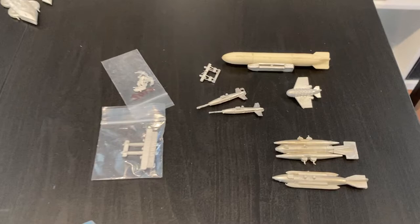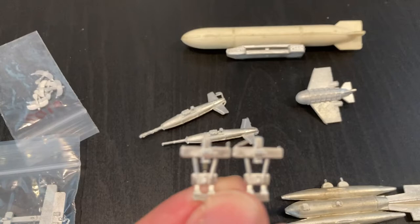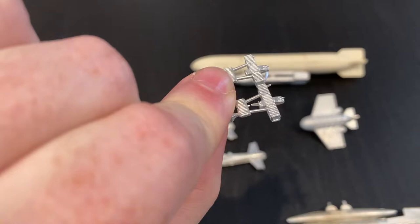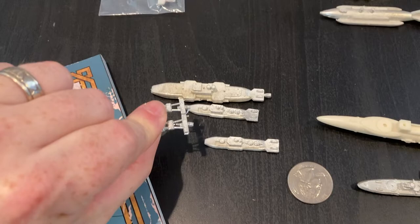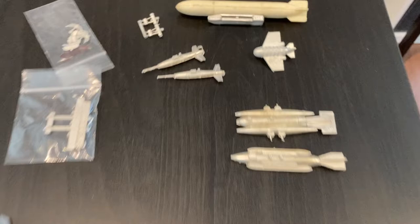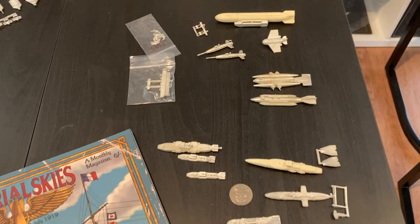This is a Graf Zeppelin-style dirigible with guns peeking out of its little gondola, but what I'm going to do is put a flat deck on top and add cranes from the Brigade Miniatures site to make it a carrier. These smaller models are like Nieuport or SE5-style pusher prop World War One planes with their twin tail at the back, which gives you an idea of scale. The planes are probably a little big, but for gameplay they look about right.